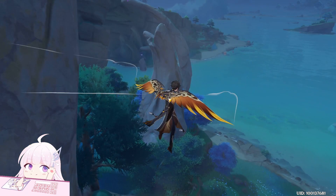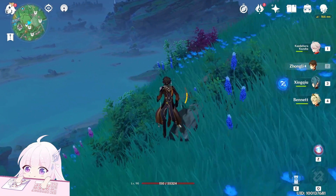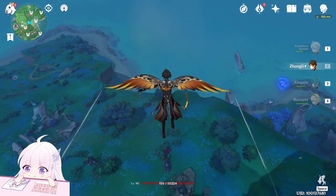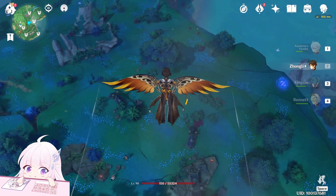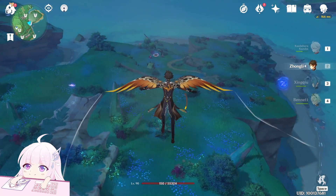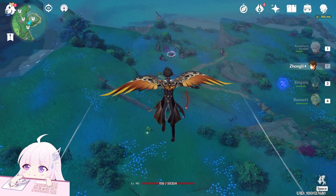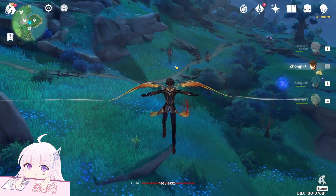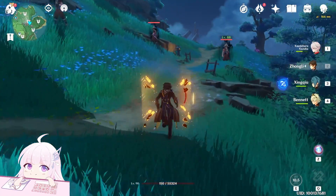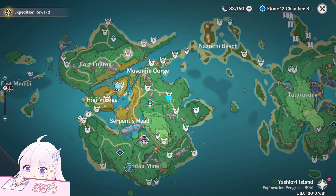After killing those, teleport back to this teleport point. This time in front of you just go forward — there are two of them sitting there watching the sea. After you kill those two, go toward this direction and you will find four of them here. After those four, go back to the road. Those three are not there in the beginning — you have to summon them by going close and they will spawn. Keep going under this tree and you will find some more.